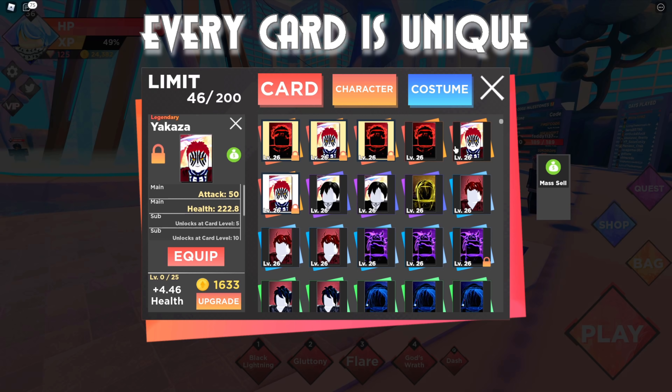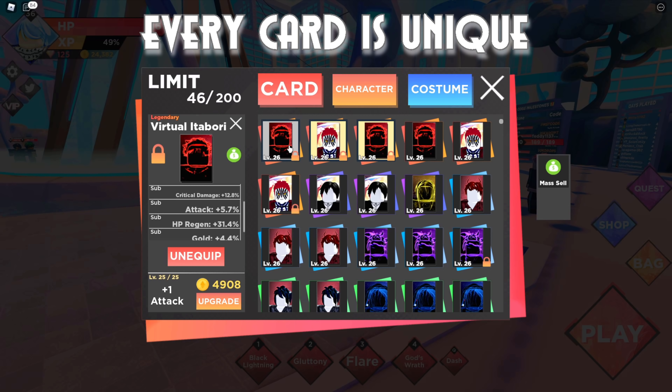Every single character card has a different ability and a different percentage for that effect. I have two Akaza legendary cards from the Demon Slayer Dimension — one gives 50 attack boost and 222.8 HP boost. The 'sub' effects at the bottom can be completely different for every card of the same type. Itadori, the best character card in the game along with Akaza, is a great example of this.